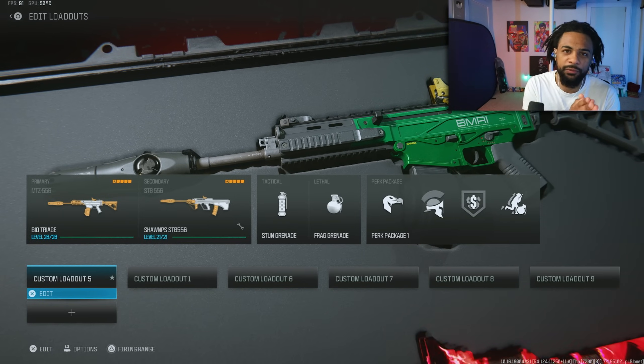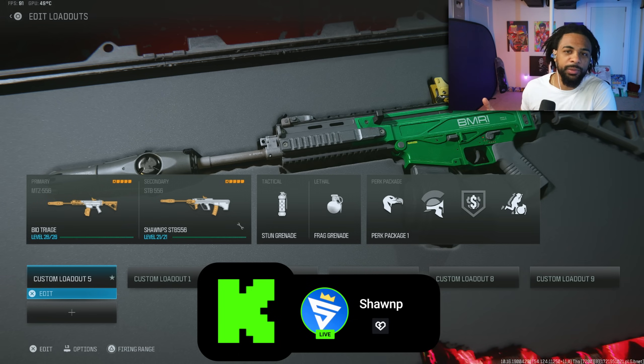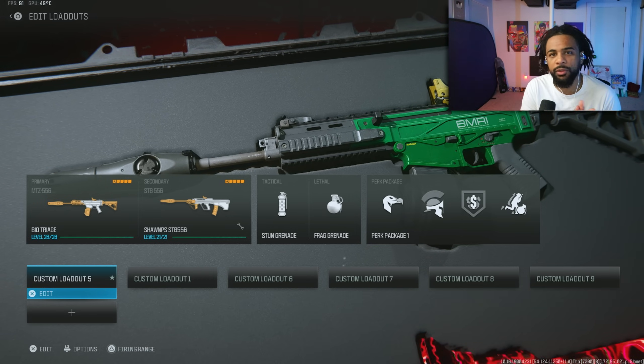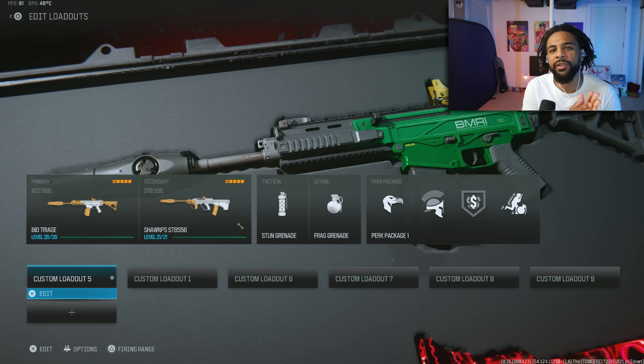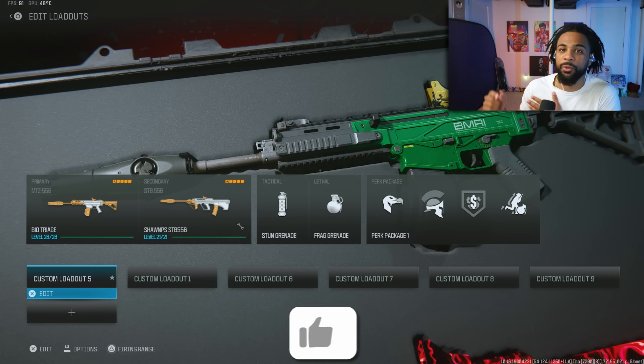This will be the only video you need for top five meta class setups for Season 5. I base my guns off the best time to kill along with the best recoil control build. We're going to cover the top five best ARs, then the top five best close range options, and lastly the best two sniper supports you can run right now.